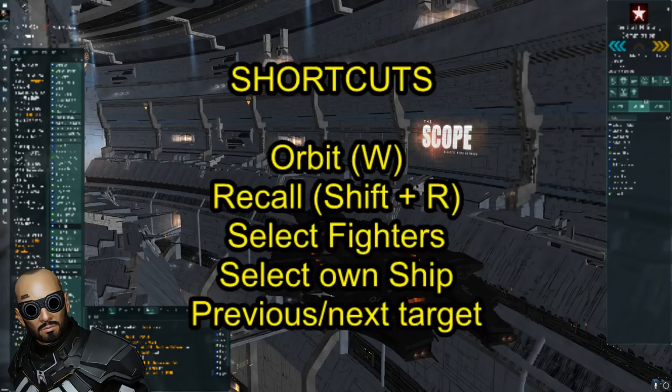You will need just a few shortcuts to get going and make life much easier for you. The first is already set by default — it's your orbit key, which is the W key on your keyboard. Normally this lets your own ship orbit something in space, but if you have fighters deployed, you can also let your fighters orbit something while your ship goes in a completely different direction.